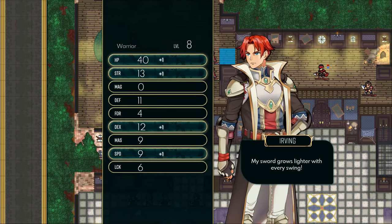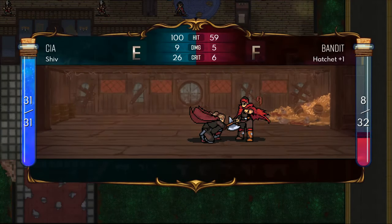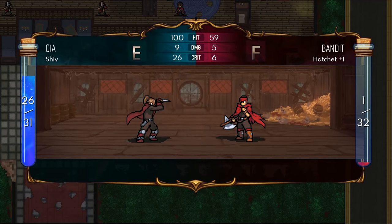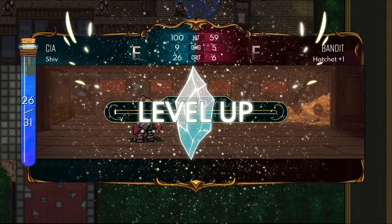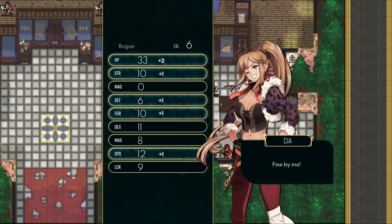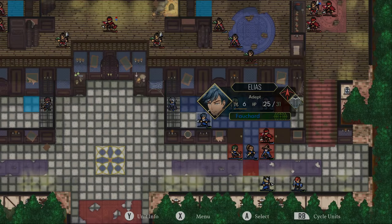Recruiting units isn't restricted to a lord or main character in Dark Deity either. You can recruit troops the same way you would open doors or chests — by having any character move to them and interact with the blue unit you don't yet control. So open the door with anyone on the right to free Sloane the mage, and then do the same with Sophia on the left.